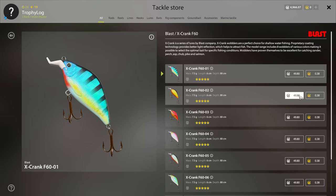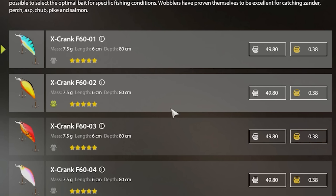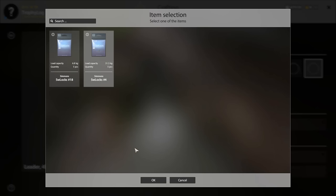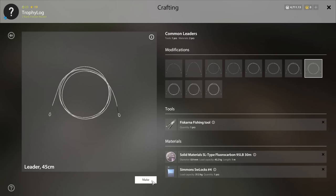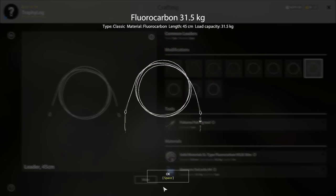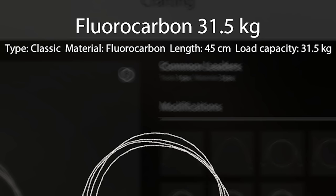Let's get it and get to cranking. I also need a new leader, which I'll make myself since we bought the fishing tool some episodes ago - a nice 31.5-kilo leader, good for pike fishing. I don't think any pike will break that.